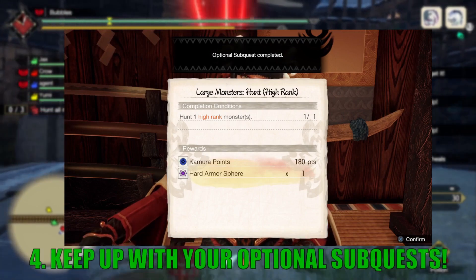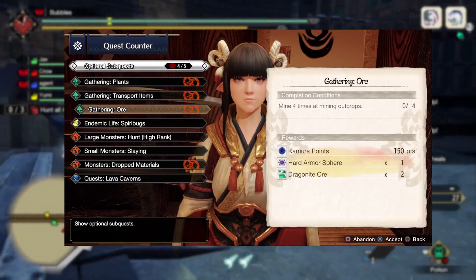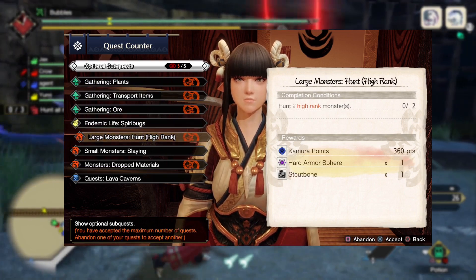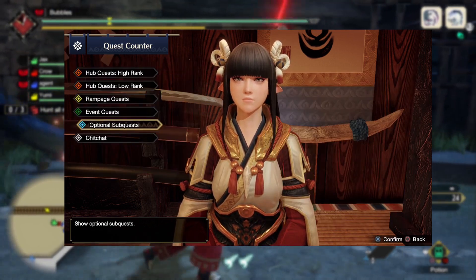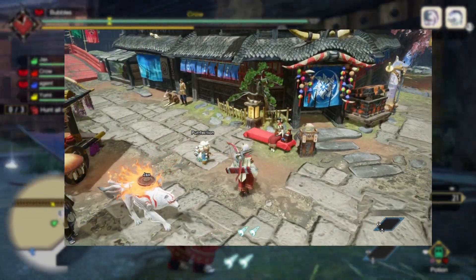Tip number four: keep up with your optional subquests, as they provide you not only with valuable armor spheres, but some rarer materials as well as traps and other goodies that can be collected from either Hanawa or Minoto.